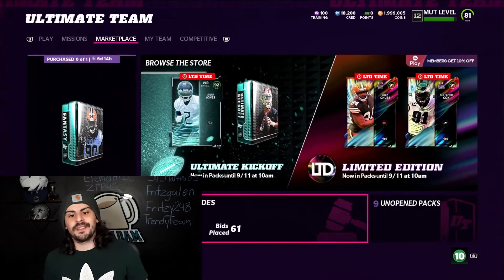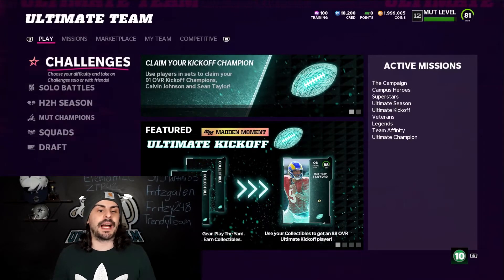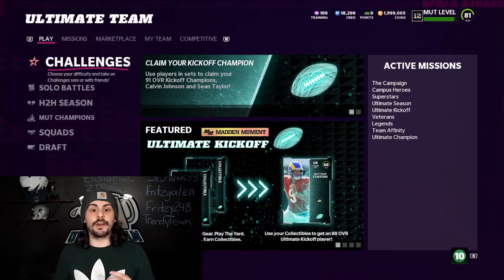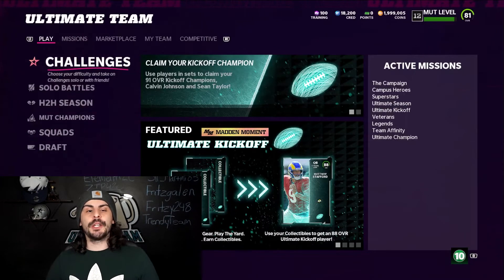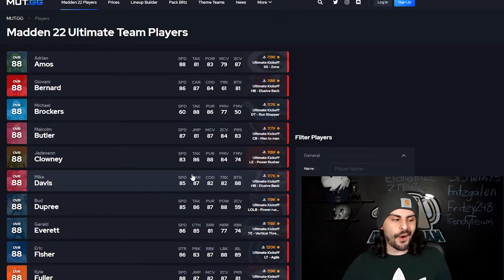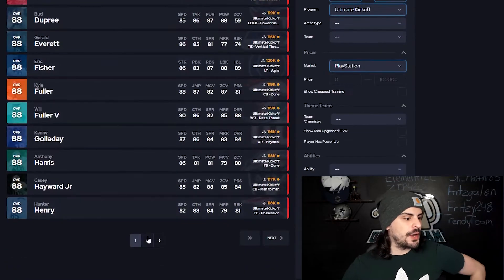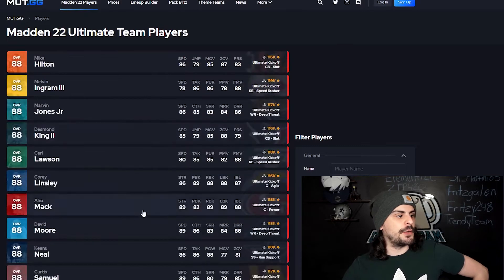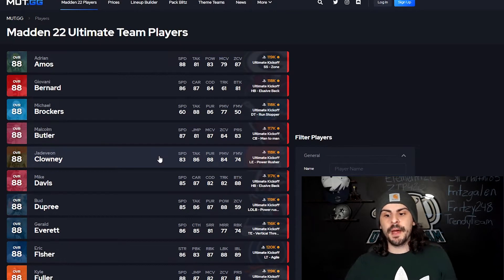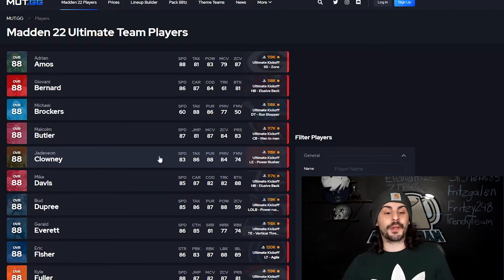So we got the Ultimate Kickoff — we got a lot of stuff going on here. We have the opportunities to get free 88s. I'm not going to tell you exactly how to do that in this video because I just made a video the last couple of days, so I'll post a link down below to how to get your four free 88 Ultimate Kickoff players. But let's jump into who you should pick. A lot of the players that you are going to get are going to be non-auctionable, non-tradable, and non-collectable, so you're only going to be able to quick sell them or power them up in the future. So we've got to think ahead a little bit.